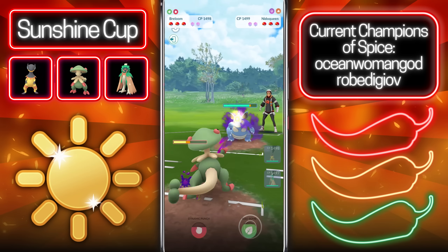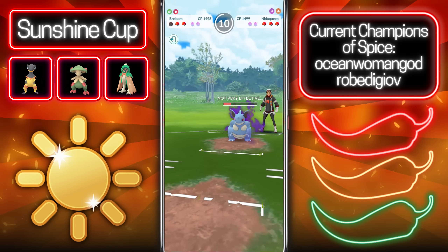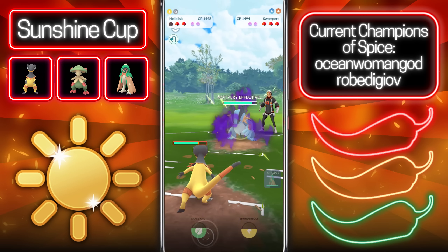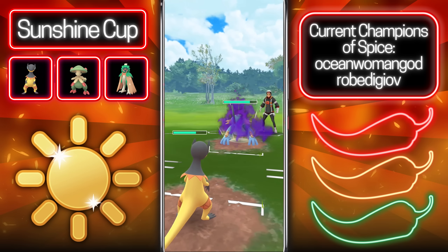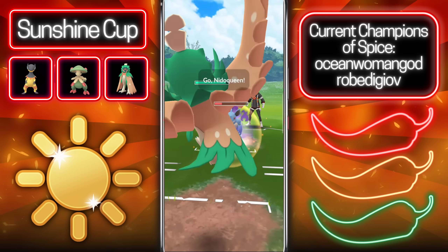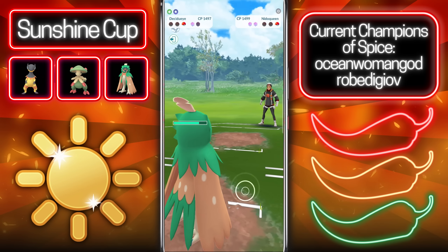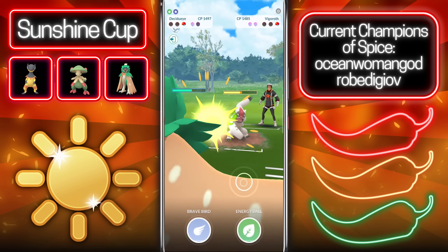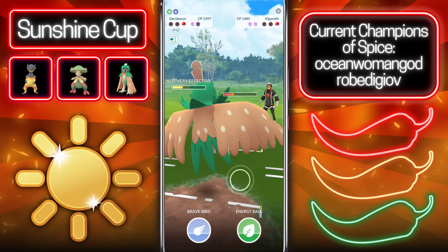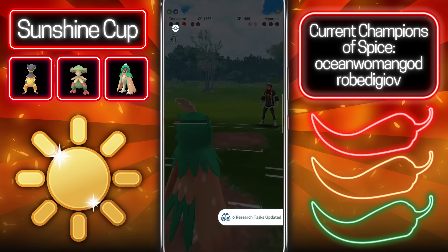Going into the next battle, an absolutely awful lead — Shadow Nidoqueen completely core breaks this entire team. We go for the Seed Bomb, the opponent at least lets it go through. We wait at the switch and come in with Heliolisk, baiting out a Shadow Swampert. We don't quite make it to the Grass-type charge move — Hydro Cannon takes us out, but we come in with Decidueye, get four Razor Leafs off, and completely farm down the Shadow Swampert. We shield up against Nidoqueen, whose Poison Fang lowers our defense, but Decidueye dominates the Vigoroth matchup — resisting everything — and we fully Razor Leaf farm them down to take that game.